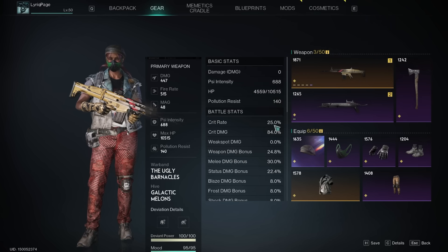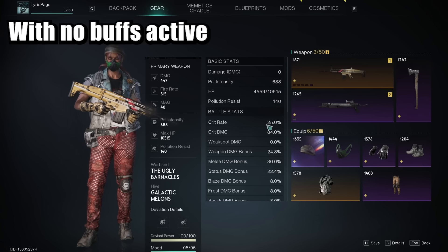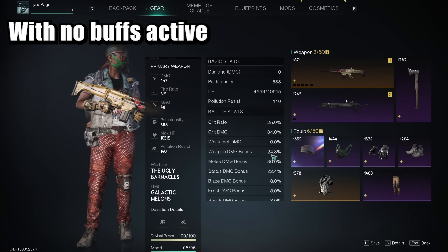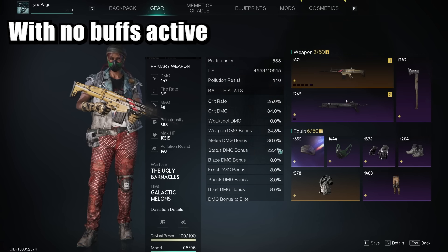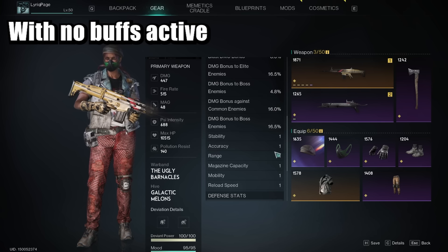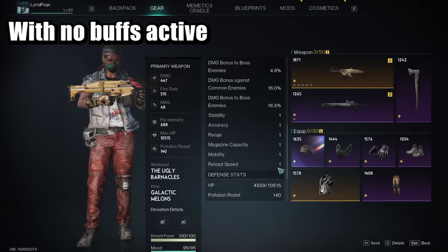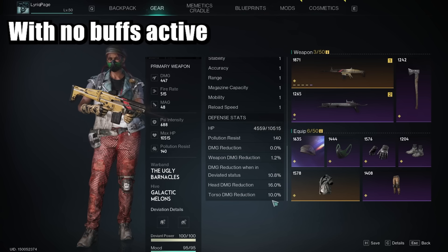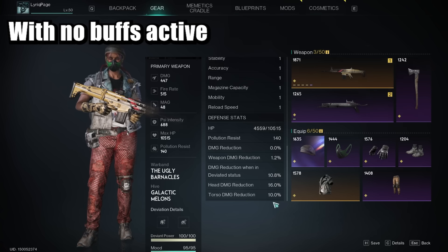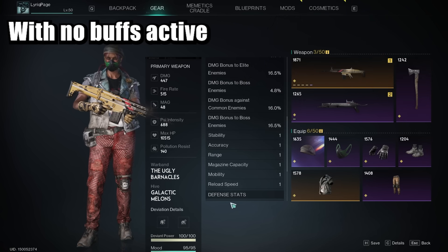I want to break this down completely so you can get a real, full shrapnel build. This is my base stats. The most important stats: crit rate 25, weapon damage 24.8 — I just rounded that out to 25. Go all the way down and you'll see my magazine capacity is at one because I don't have my weapon out. And you don't even see the shrapnel bonus damage at all — this is just straight flat damage right now with all the gear I have on and no buffs.